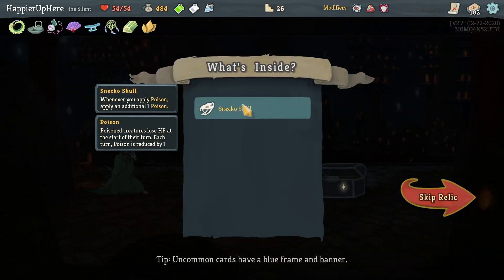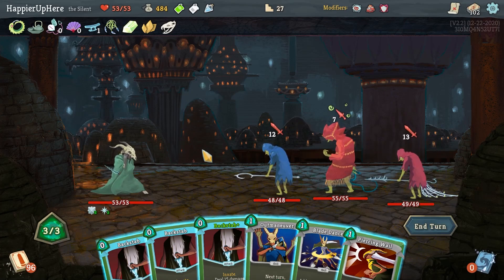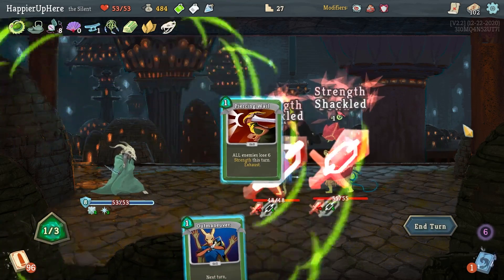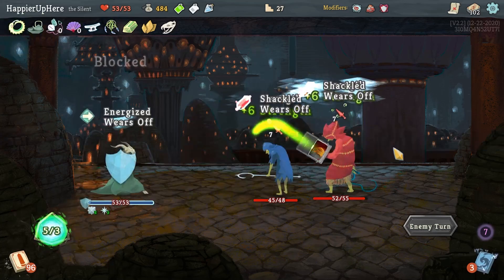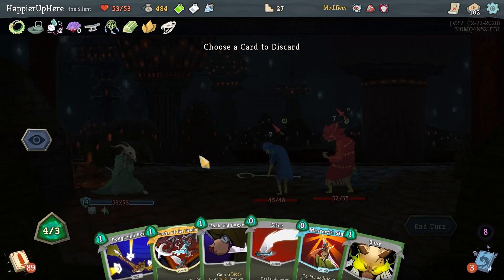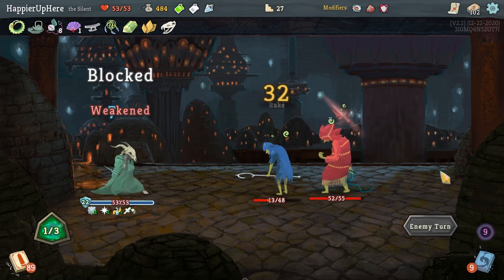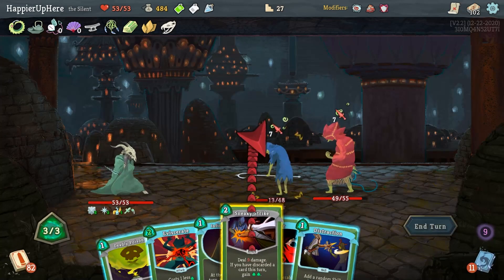I want to get some max HP - I'll give up one Tools of the Trade to heal back to full and gain 10 max HP. Snake Skull - whenever you apply Poison, apply one additional Poison. This might be challenging with this opening hand, but I have good potions. Target the backliner first - Backstab, Backstab, Backstab, Blade Dance, Shiv, Shiv, Shiv - that was exactly enough to kill. Piercing Wail allows me to fully defend without using a potion.